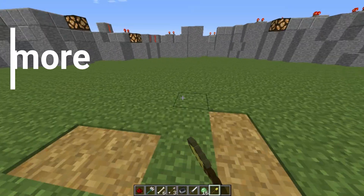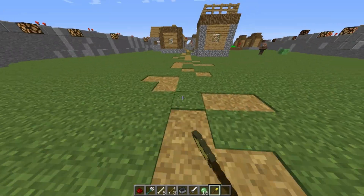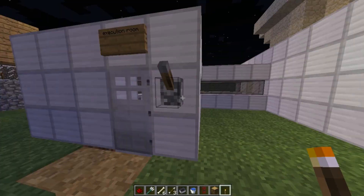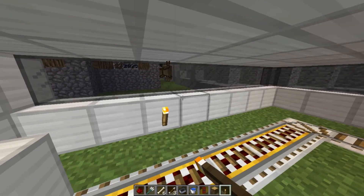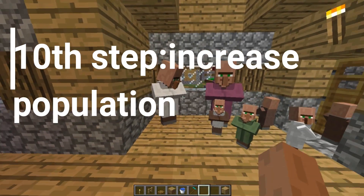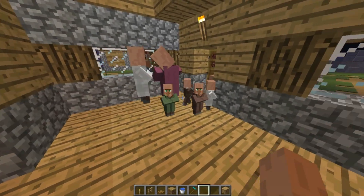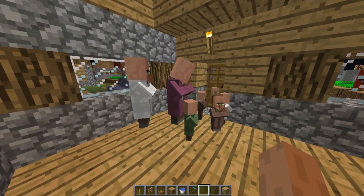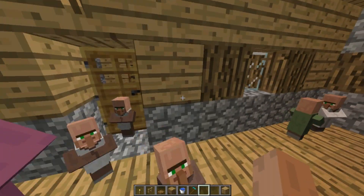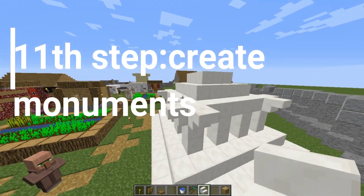In step 9, a very simple step: expand your empire by building more roads and buildings. You can build more farms whenever you want. Make sure to put light sources in your buildings. In the 10th step, increase the village population. In the latest Minecraft version this feature is working and increases your villagers slowly, but if I get the 1.14 update with Optifine I will show you guys — for now this step is not covered.